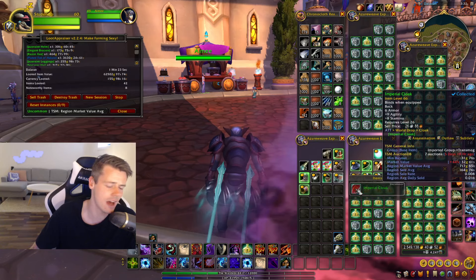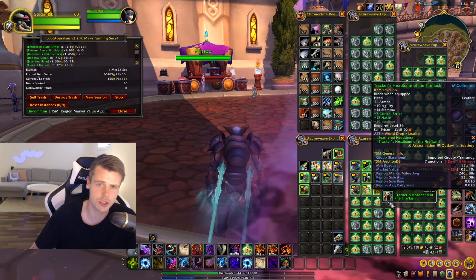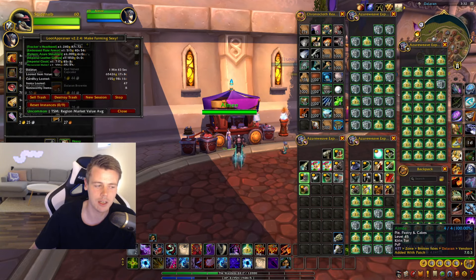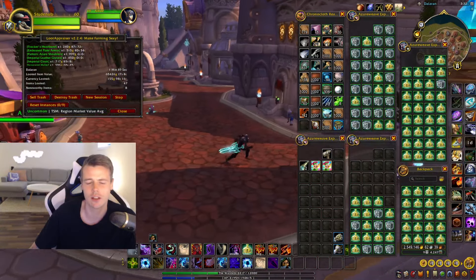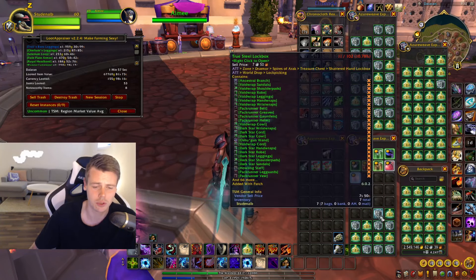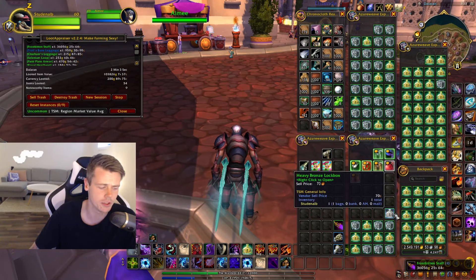The second common question is about the add-on that allows me to automatically vendor everything that's bad. The add-on is called Scrap Junk Seller, and you can make yourself a hotkey to mark these items. Every item that you mark with the golden coin is something you consider to be bad and never want to keep. You can just go to the vendor and click 'Sell Junk' and it will automatically sell every item you have marked. And once you have marked it, it will forever be marked. It is insanely good when you're dealing with transmog farming — it really saves you a lot of time.